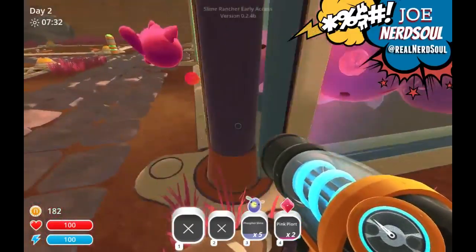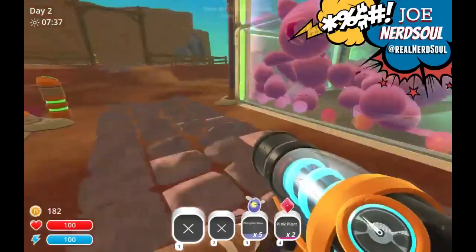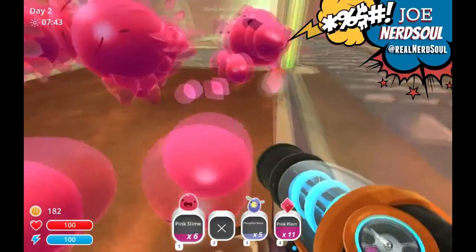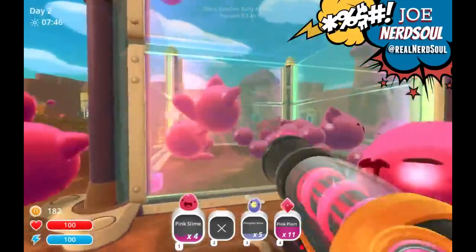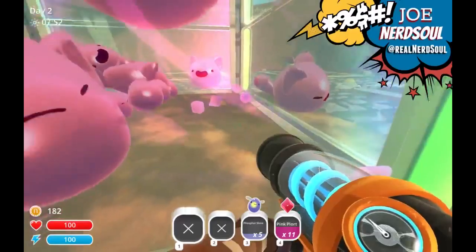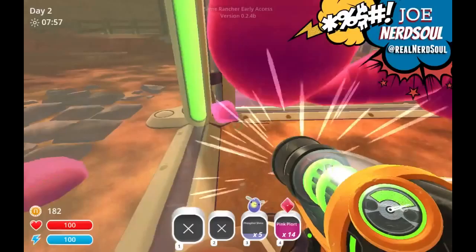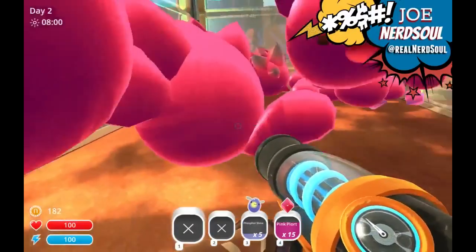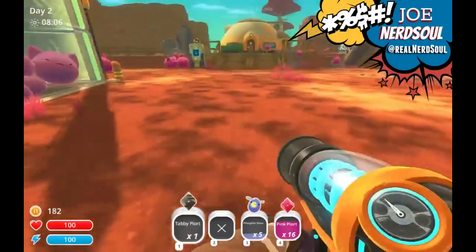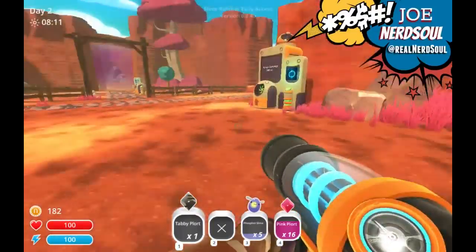This is not gonna end very well. I am going to die if I stay right in there. Oh nice — okay, so there was a tabby plort, I just saw one. They're so big, they keep interfering with trying to pick up these plorts, it's ridiculous. Also they're just escaping — what is the point of having this enclosure if they're just gonna escape?